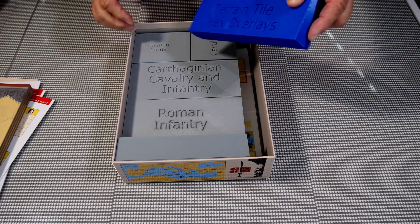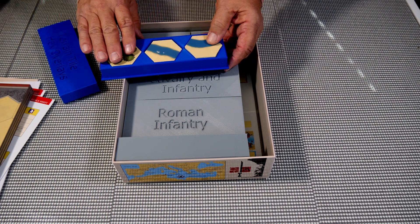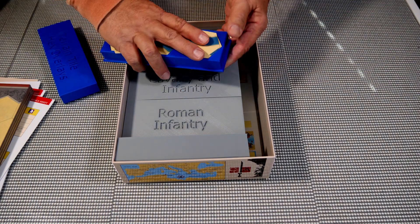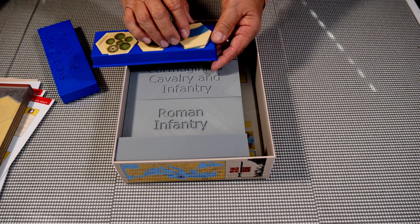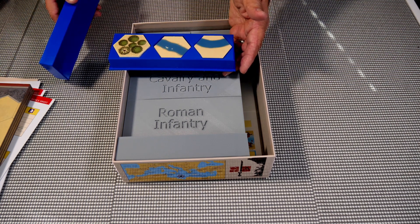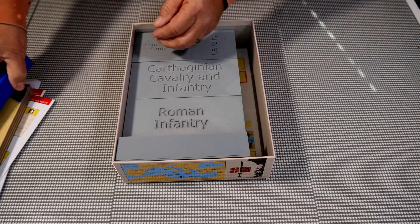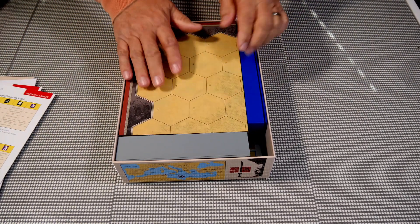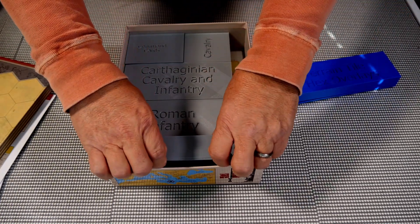What I did was make custom boxes for everything. Here are all the tile overlays in their box, and each box has a hole in the bottom so you can press up and pull out your tiles. These tiles are used to create terrain on the map since the map is very plain. I had to design these to fit around the map insert, which is why some boxes are positioned on their side.